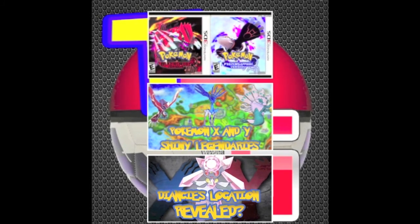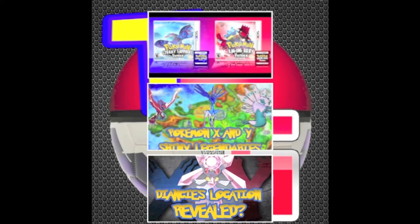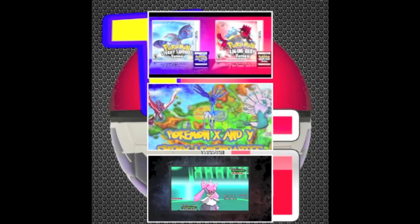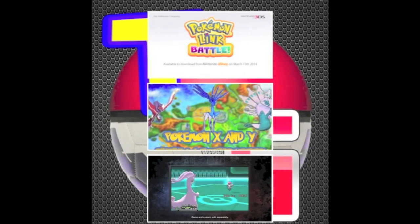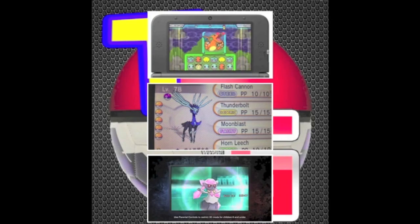There's also the video of the three legendary trio shinies — Xerneas, Yveltal, and Zygarde — and the bottom video is Diancie's location may have been subtly revealed by Nintendo. So if you're interested in them, check them out, and I hope you guys have an awesome day — I'll see you later.